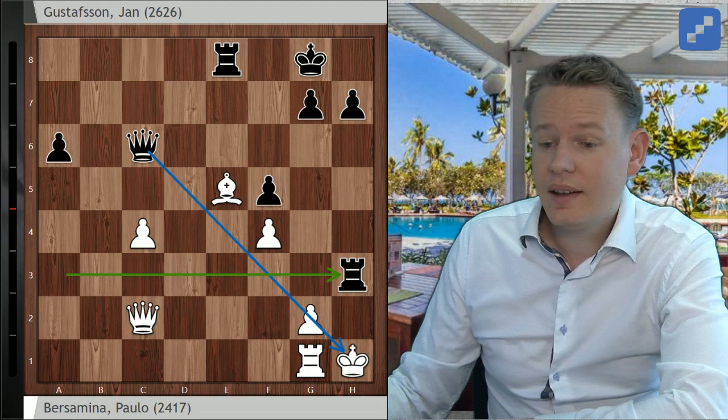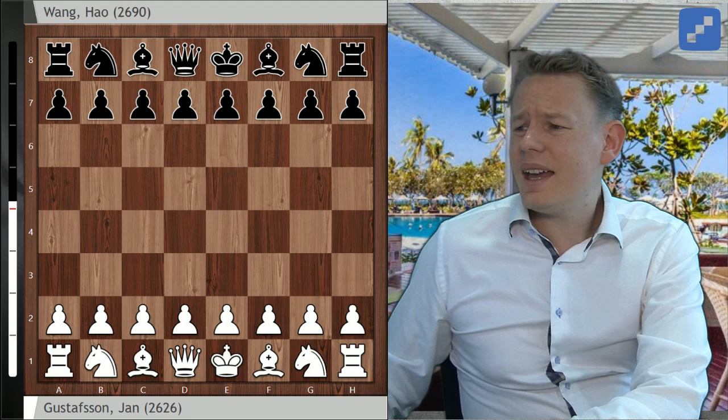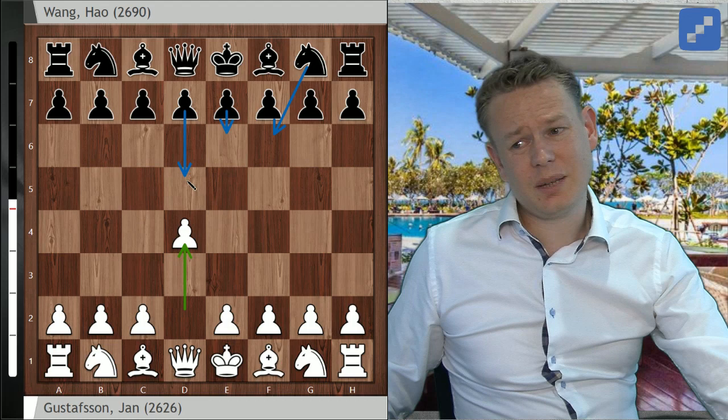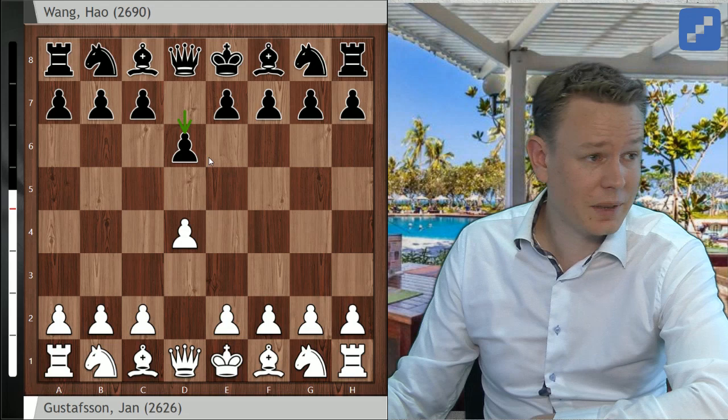Next game I played Wang Hao — the number one seed, a Chinese Super-Grandmaster. Lost a bit of rating recently, used to be 2750. He's the guy who defeated me in the Thailand Open two years ago in round 8. I played d4, I prepared for this game. He's mainly a Nimzo, Semi-Slav type of player, like Deep Sengupta. So I was revisiting some of the stuff I had looked at preparing against Sengupta. But Wang Hao decided to take me out of book instantly with 1...d6.